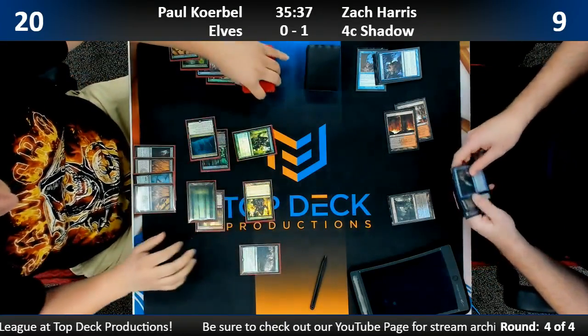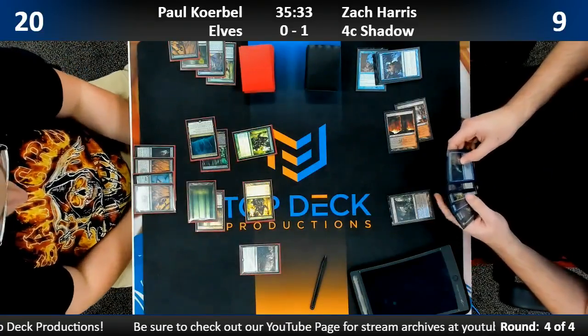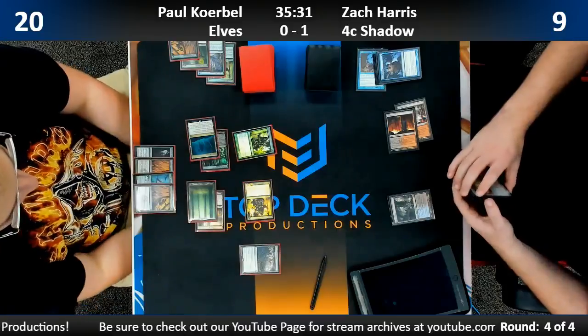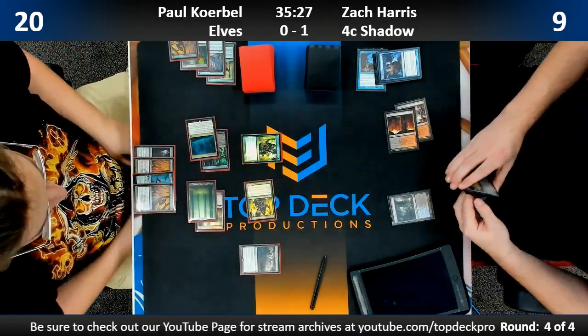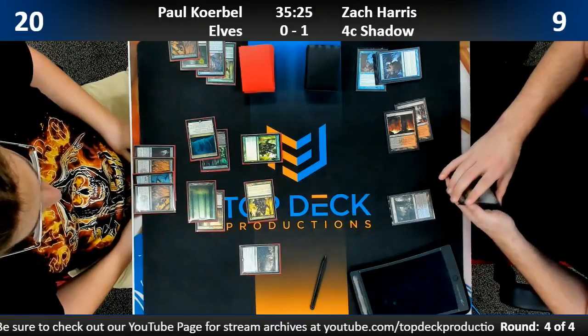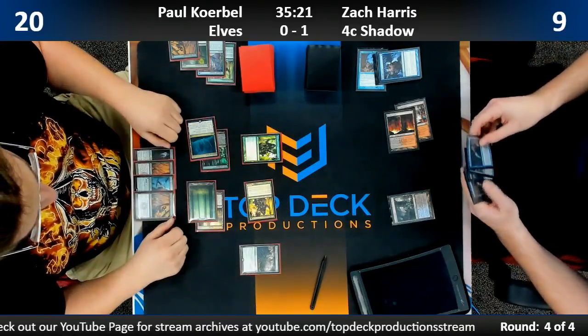Zach is unfortunately in a situation where Paul's hand, while good on paper, isn't quite enough to overpower him in the current state — it's pretty grindy. The longer the game goes the better it is for Zach. He has better tools to outgrind Paul.